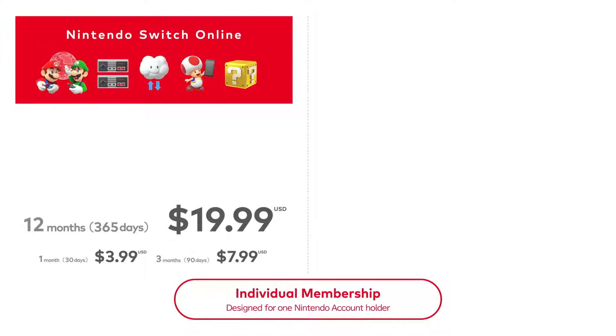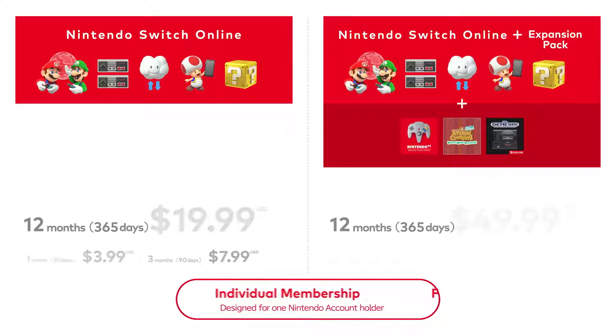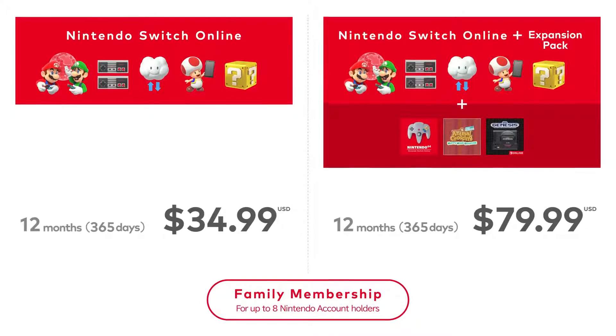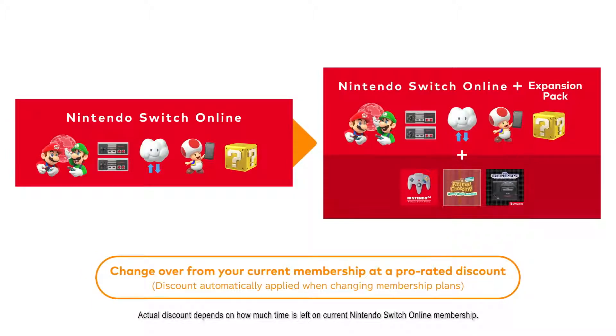Nintendo Switch Online is available starting at the pricing options shown here. Nintendo Switch Online Plus Expansion Pack adds the three benefits previously introduced, starting at this pricing plan. If two or more people will be using this membership plan, the family membership is the most cost-effective option. Current Nintendo Switch Online members can change over to Nintendo Switch Online Plus Expansion Pack at any time and receive a pro-rated discount based on the number of days remaining in their current membership. Please visit the official website for more details.